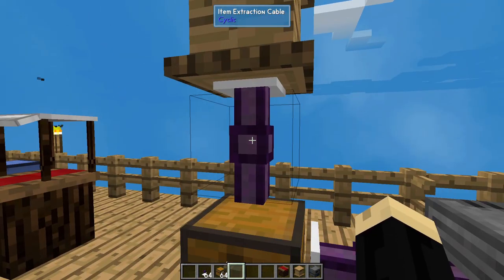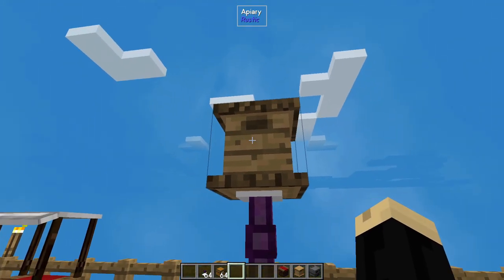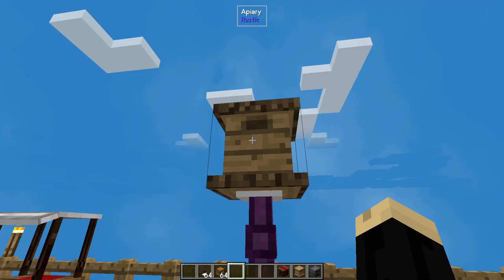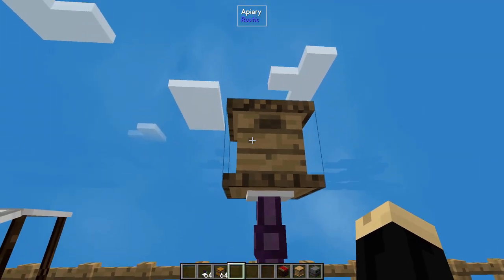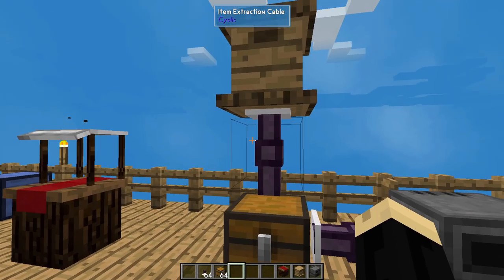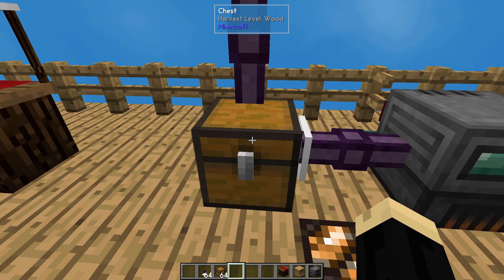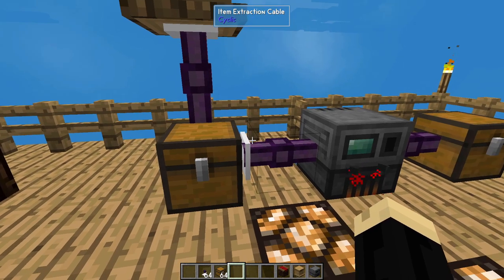The reason we have it set up like this is that if you try to put the extraction cable on the sides, it will not pull the honeycomb out — it may pull out the bee, and you don't want that to happen. If you put it on top, I've had it only pull out the bee. So you need to have it coming out of the bottom in order for it to just pull the honeycomb and not mess with your bees at all. You don't have to use the chest as an intermediary — you can run this directly into the smelter — but I like to use the chest because I find it flows a little bit easier.